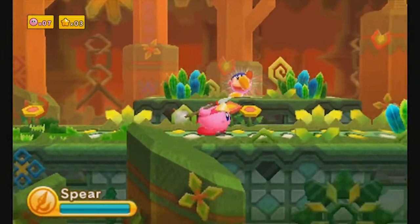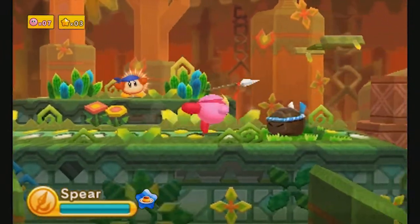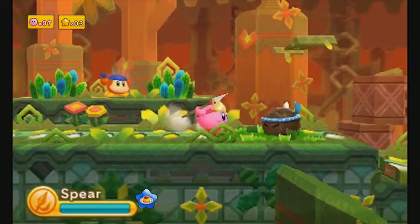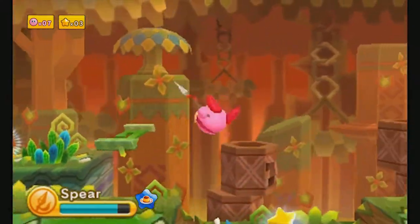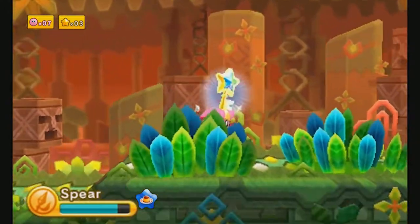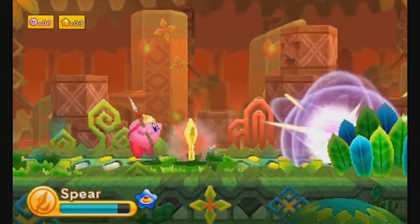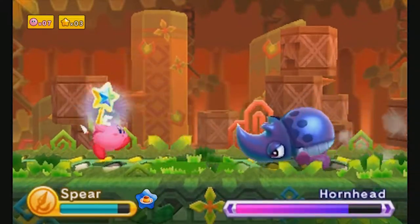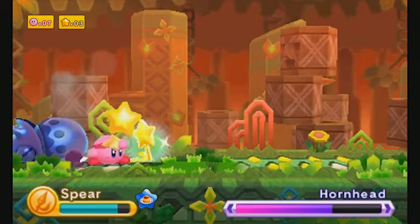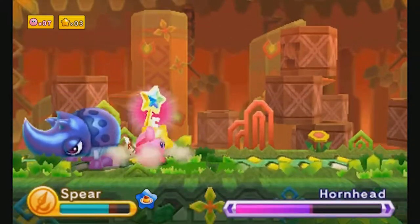For this level, you definitely want something that can cut grass. There's going to be a lot of grass you need to cut, simply put. So, Spear — Leaf can actually cut grass as well, there was Leaf earlier. I probably should've grabbed it because I like Leaf more than Spear, but whatever. Spear can actually be pretty effective taking down bosses with the down attack in the air.